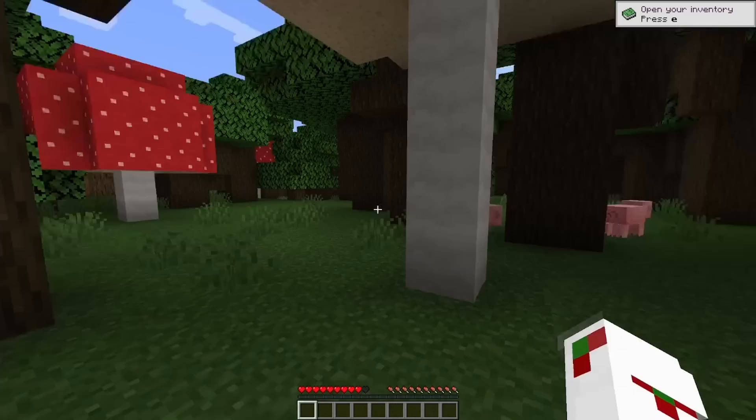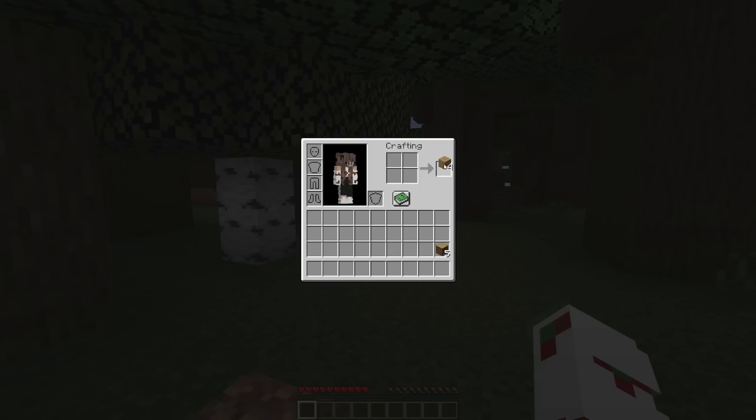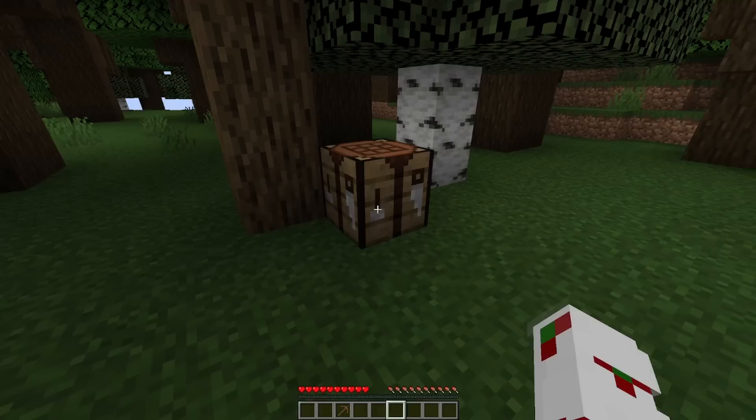Let's make our way down — this is gonna hurt. Ouch! And let's get ourselves some wood, we gotta get those tools started. Got my first little bit of wood, so let's use that for a crafting table. Let's make ourselves some tools. I don't know if we have stone nearby, but let's just start with a pickaxe so we can get some stone and better tools.